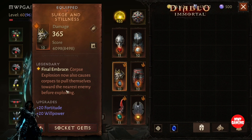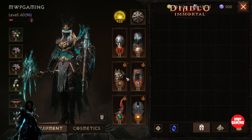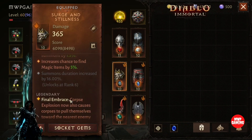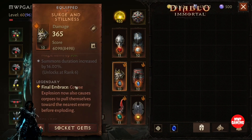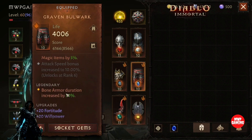I also use this piece for my Corpse Explosion — I really like this one. It makes the corpses actually get up and walk towards an enemy, and then they blow up. It looks like spiders or something, it's actually pretty cool. Corpse Explosion is pretty good by itself, but the fact that it will get up and go at the enemy makes it hit more consistently and actually does more damage.